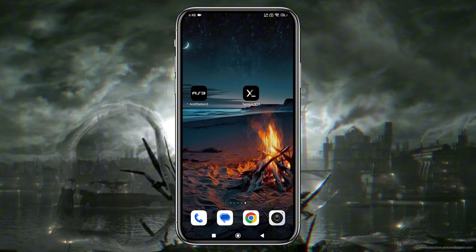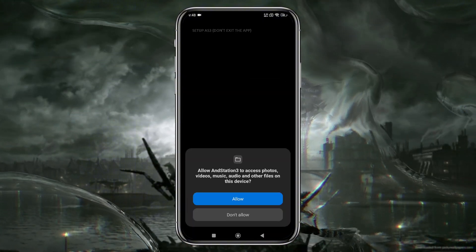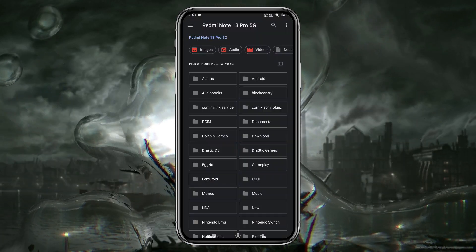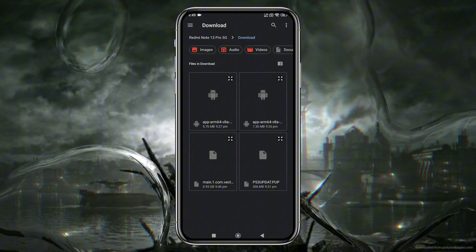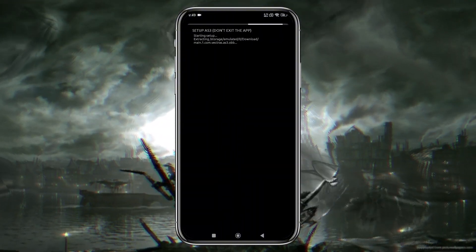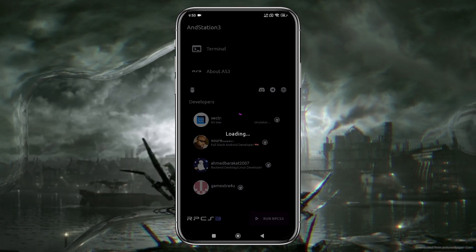Now launch the AnStation 3 app. During the initial launch, the app may ask for certain permissions, so make sure to grant them so it functions properly. We need to install the OBB file that we downloaded earlier. Navigate to the folder — likely in the Downloads folder — and install the OBB file. It will take a few minutes to install, so be patient. After that, tap on Run RPCS3 to launch the emulator.